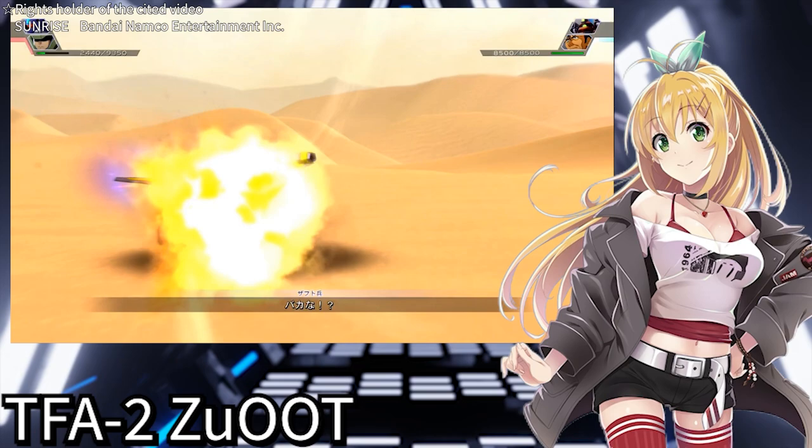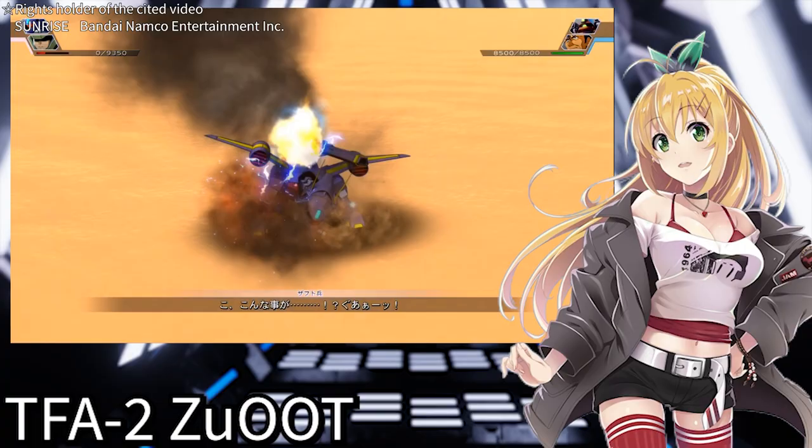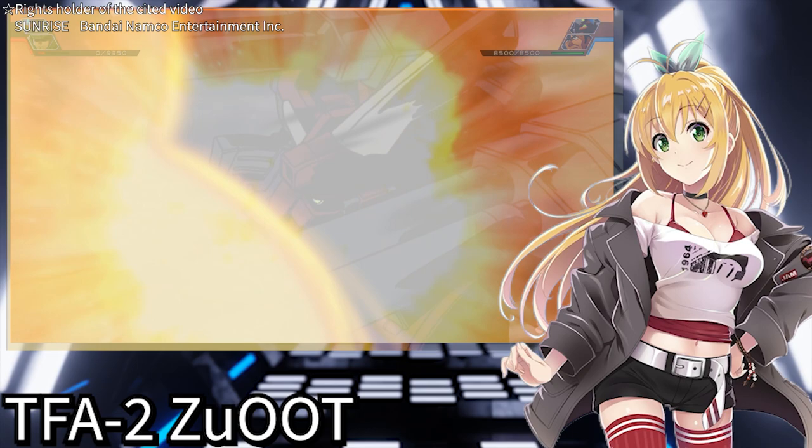So, how does the Zaoto shine in the story? Although it's a side character, it looks pretty cute, so let's find out where it manages to stand out. The Zaoto makes its debut right from the first episode, firing its shoulder cannons.